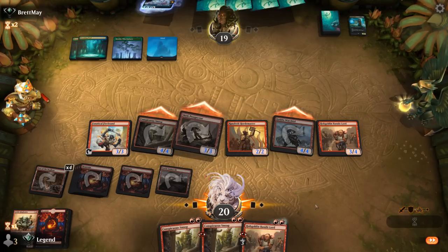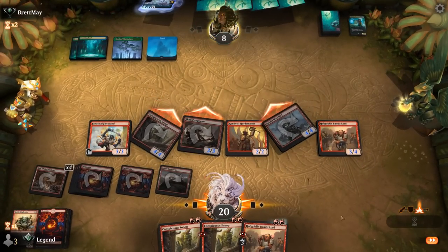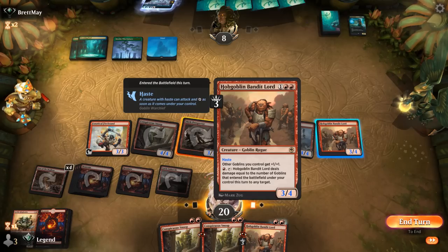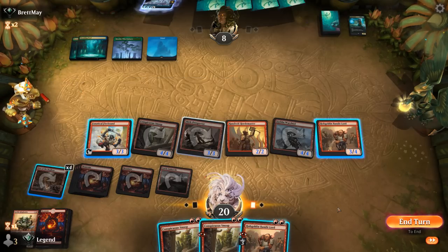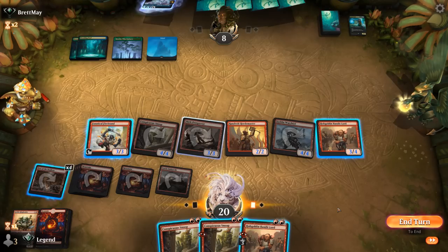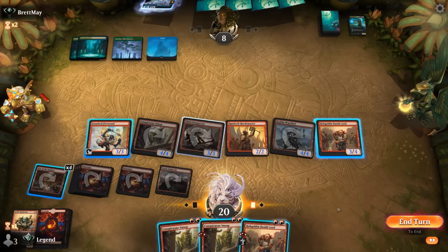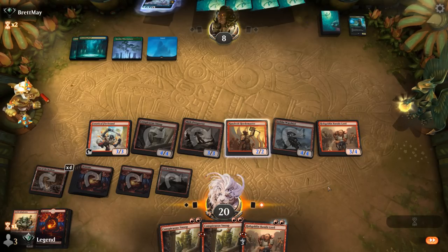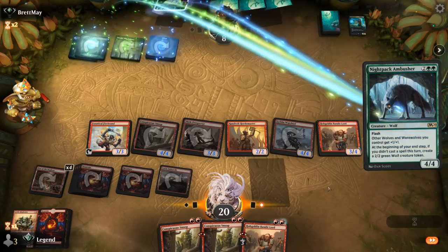Opponent takes it. Could activate Bandit Lord to deal 3 to the opponent's face. Could play another Bandit Lord, activate the first one for 4 damage, Firebrand's one more. There might be a way, but counterspells make it a little risky. I'll just pass and kill the opponent next turn.